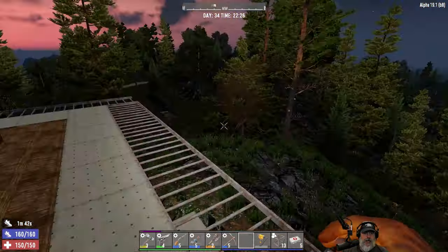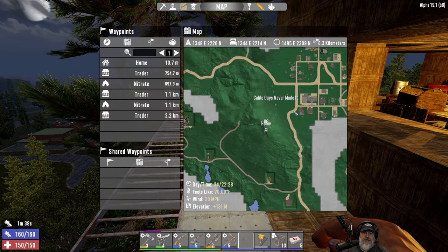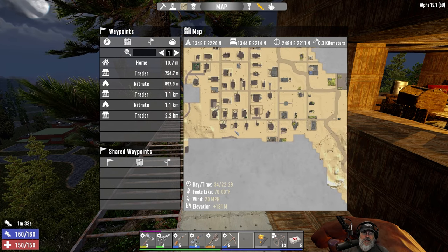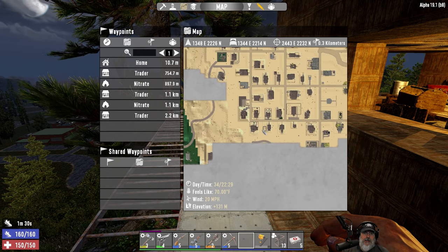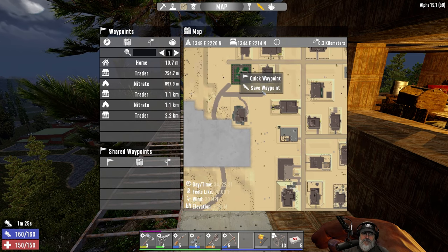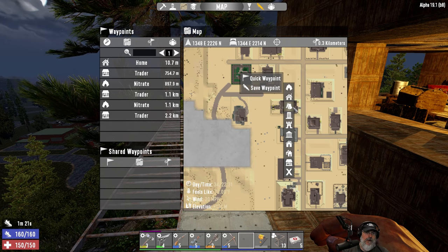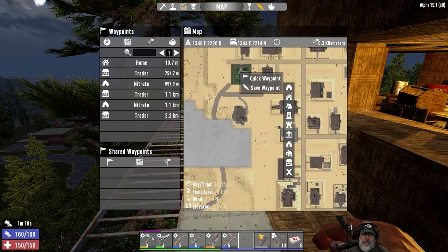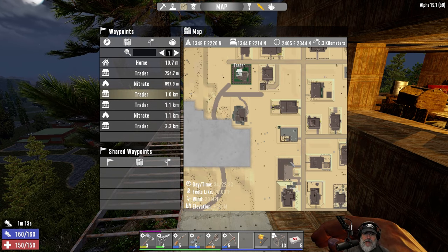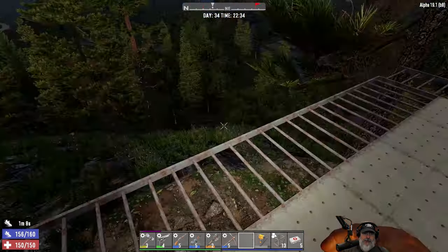In the last building episode we went out to the desert to look for rotten meat, and in the process we also went to Trader Jolt, who is right here. We need to mark him — he's our fourth trader now, and we are now in tier 4. That gives us four traders we can check for inventory and things we need.